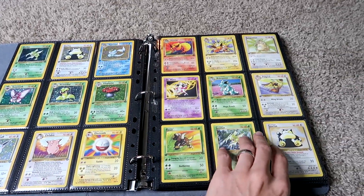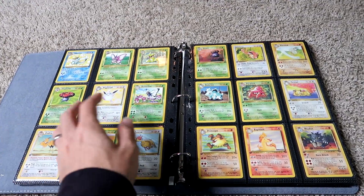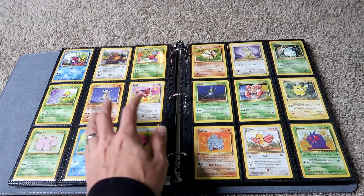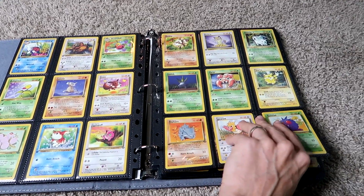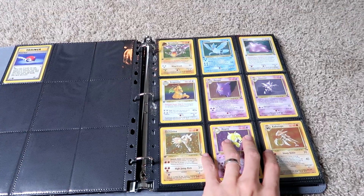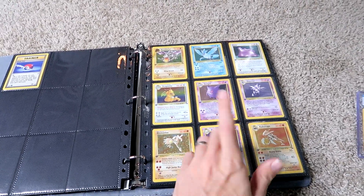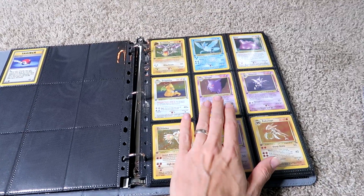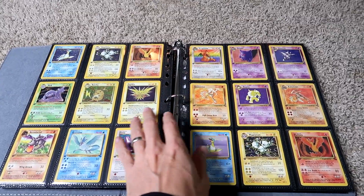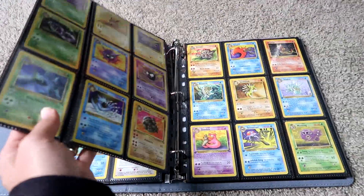Next set is Jungle. Jungle was actually the last set I had to put together — it was extremely difficult to finish for some reason. Finding these cards in the condition I wanted was very difficult. Here's the Fossil set. The Gengar should be graded — I tried to find a downgrade for it but couldn't, so I left it as is.